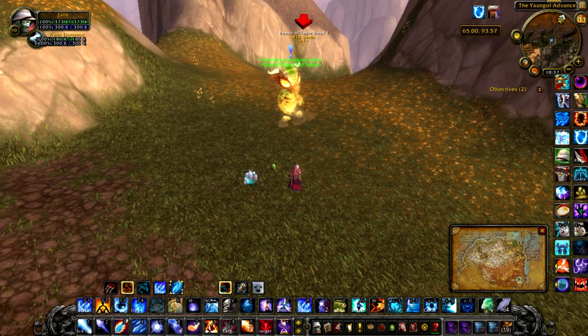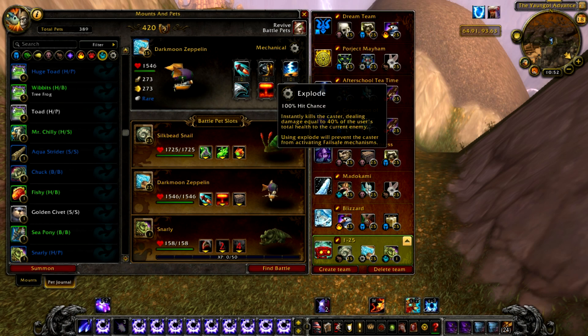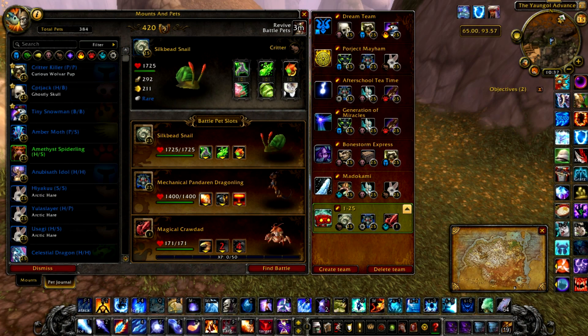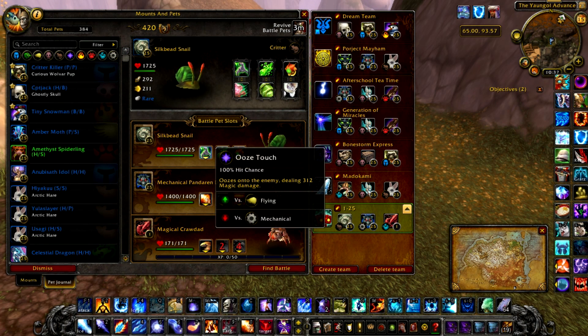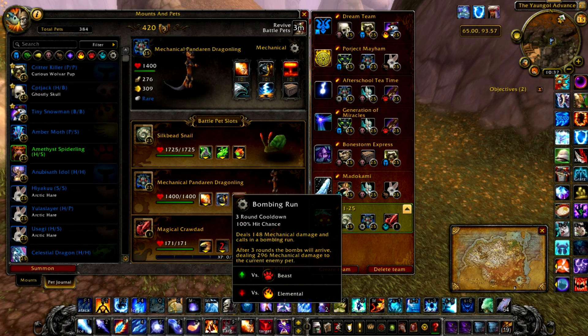The first trainer you'll be facing is the Thundering Pandarian Spirit. For this one, you'll need a snail — any breed; I use the worst breed snail in the video and do just fine — and a Darkmoon Zeppelin. If you don't have the Darkmoon Zeppelin, then this first one might take a few attempts depending on your luck. I'll talk about the method that doesn't use the Zeppelin first, since it's a lot harder.